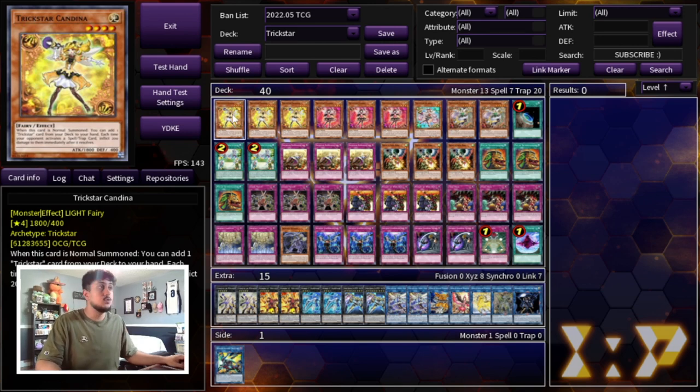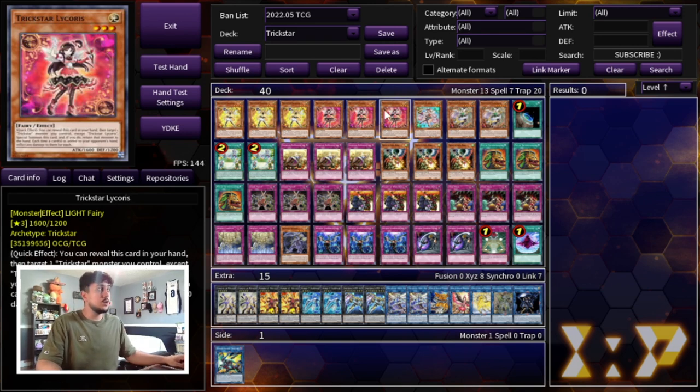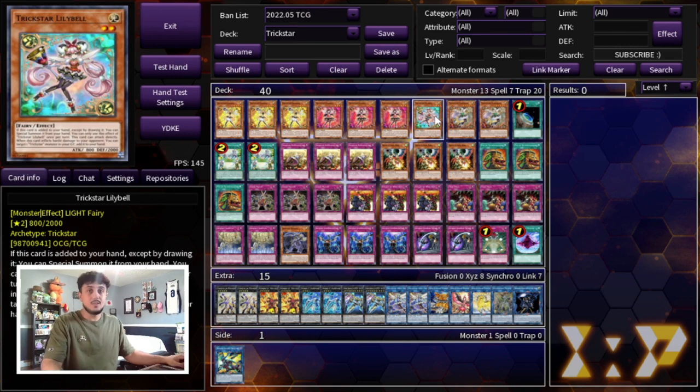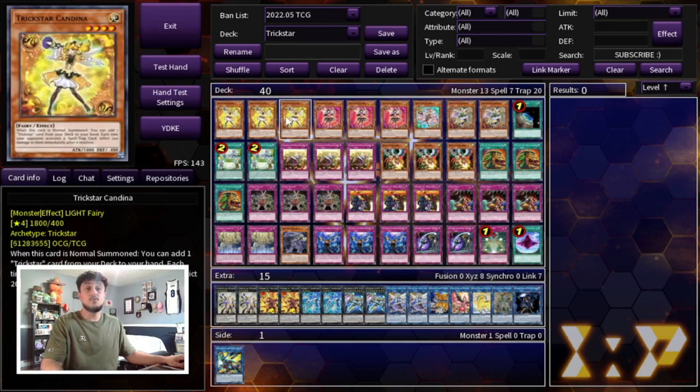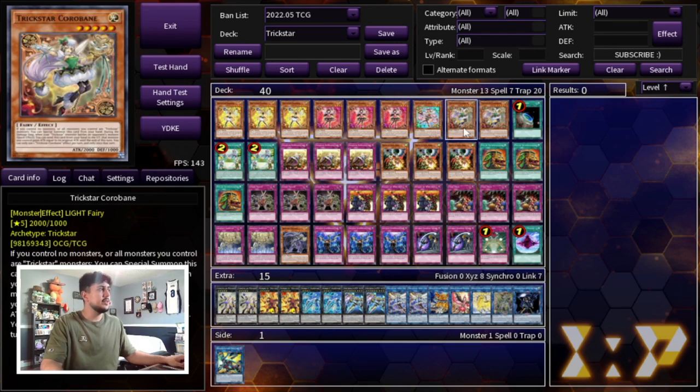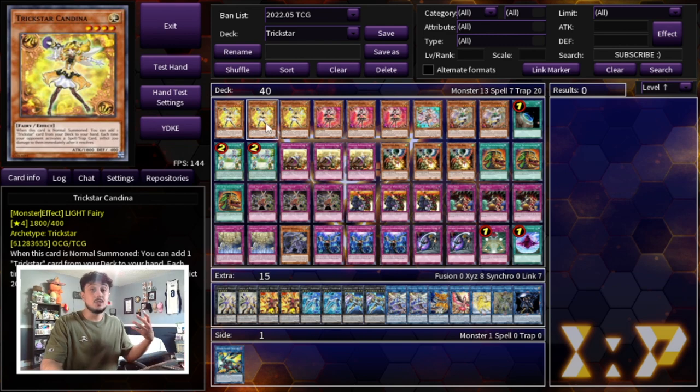We're playing three Trickstar Candina and three Trickstar Licorice. I know some people wanted to play Licorice at two, but in this build you need to be playing three because one of the main win conditions outside of stunning your opponent is actually being able to burn them — so you can deal enough damage to game them. Then we're playing the one Lily Bell, which is very mandatory, as well as two Trickstar Coralbane. This is the lineup I'm really liking for this engine.